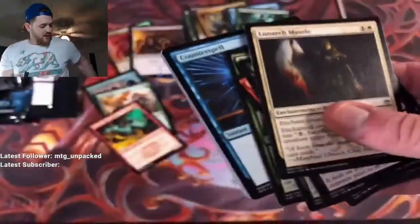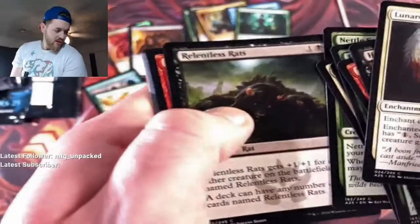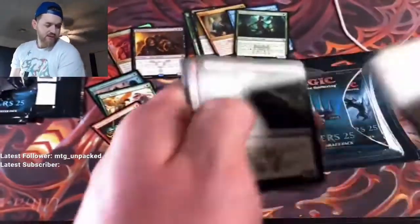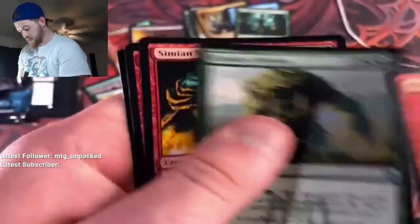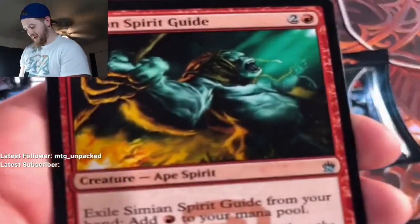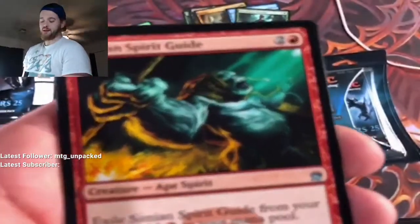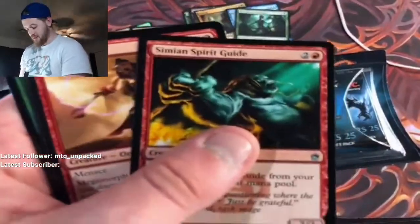Yeah, we got a Counterspell — take that! Seeing the Masters 25 videos already? Heck yeah, you got yours too — I can't wait, tomorrow's gonna be great. First uncommon: Crows and Colossus. I mean, I'm not upset with these packs at all. Simian Spirit Guide is not gonna pay for the pack but that's nice.